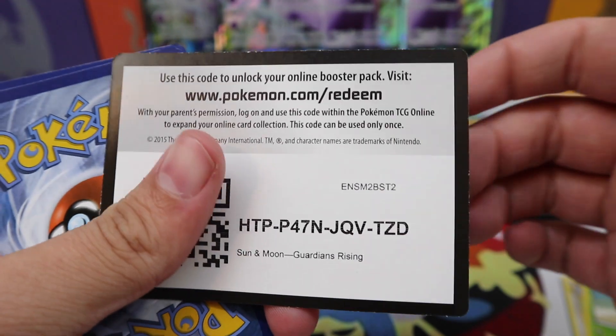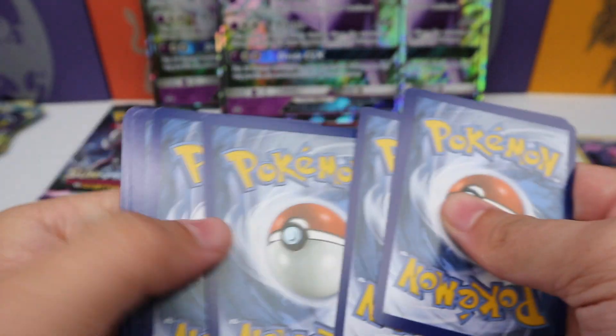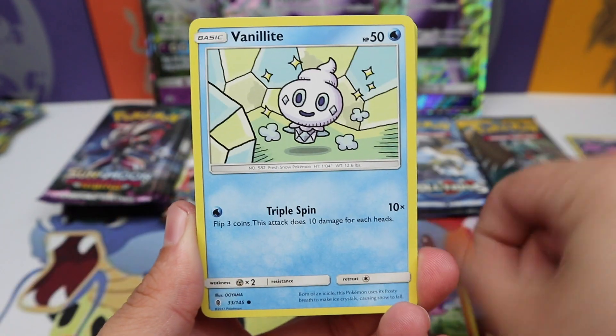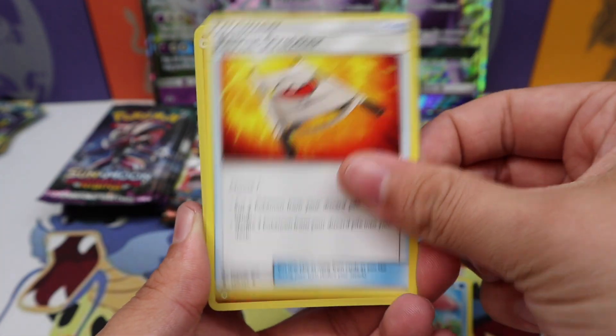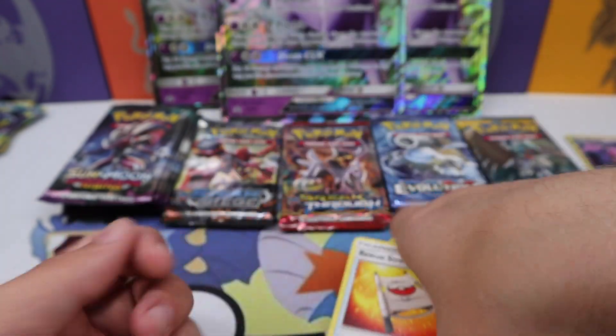Two Guardians Rising — hopefully we get a gold; is that asking too much? That would be really cool. Gligar, Vanillite, a Mudbray, Snorlax, Bewear, Alomomola, Rescue Stretcher, Sudowoodo reverse, and a Solgaleo regular rare.